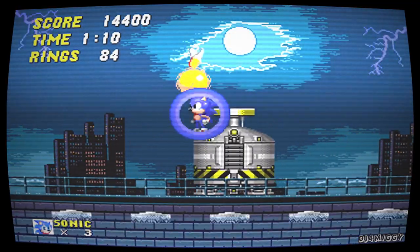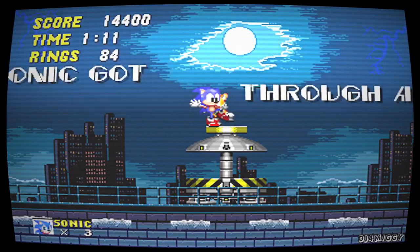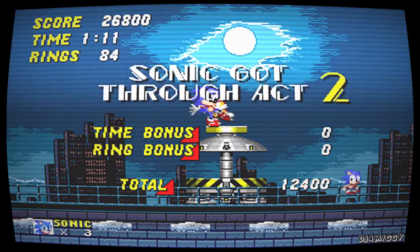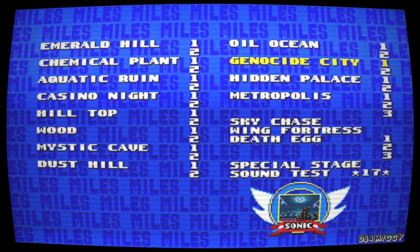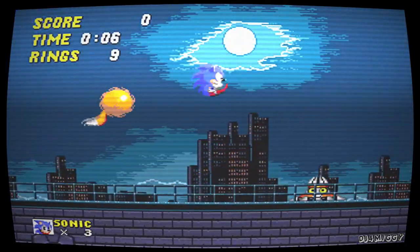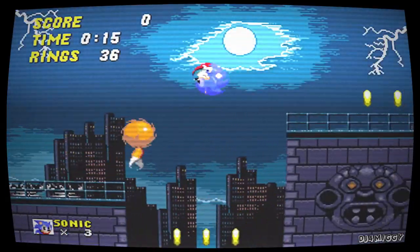I couldn't turn into Super Sonic either. After completing Oil Ocean, I went to Hidden Palace Zone. It was pretty much like the version in the well-known beta, nothing unusual until I got to the end of the second act. Tails was tied to the Master Emerald, Robotnik was hovering above him doing a laughing animation. Sonic turned into Super Sonic, ran past the Master Emerald, grabbed Tails, right before Robotnik fired a gigantic beam at the Emerald, shattering it. I got a message saying Sonic saved Tails, and the screen faded. Metropolis Zone started, I could change into Super Sonic with 50 rings now, and Tails was following me. The rest of the game was just like the normal version — Genocide City Zone never showed up.